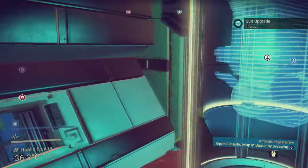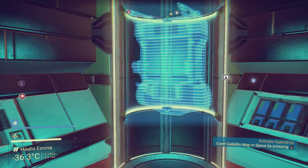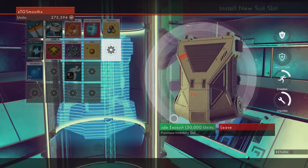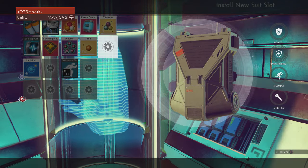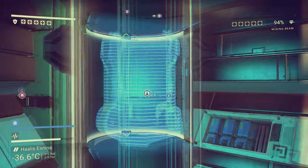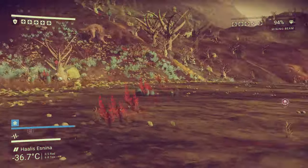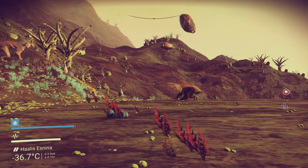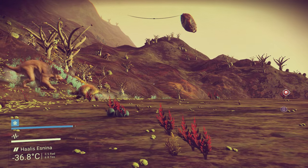Cargo drops are pretty awesome early on. If you go in here and hit square on an item, it's a suit upgrade and you can buy it if you have enough units. The more you get, the more they seem to cost. That's tip number one.